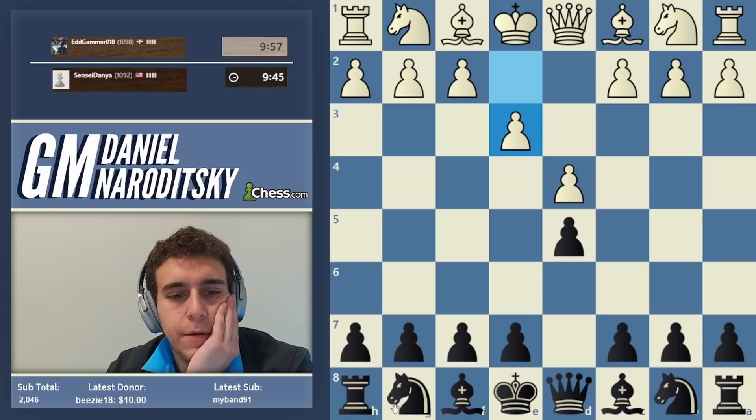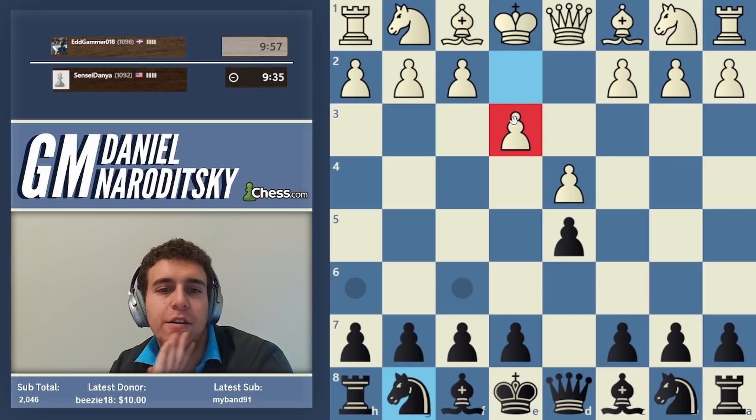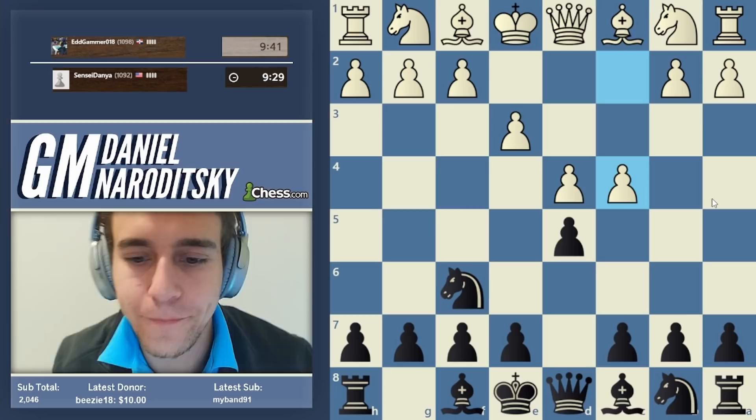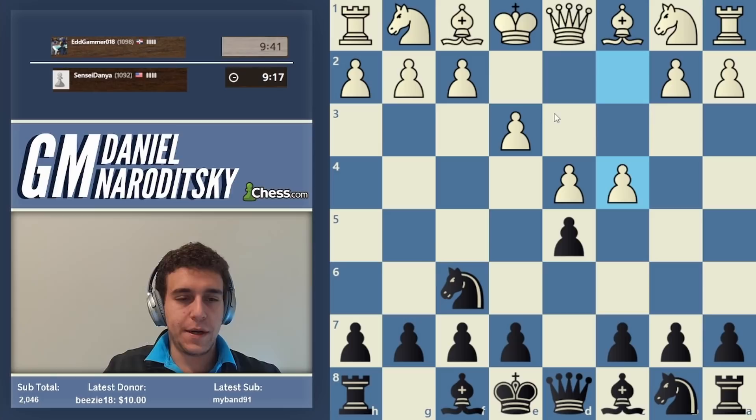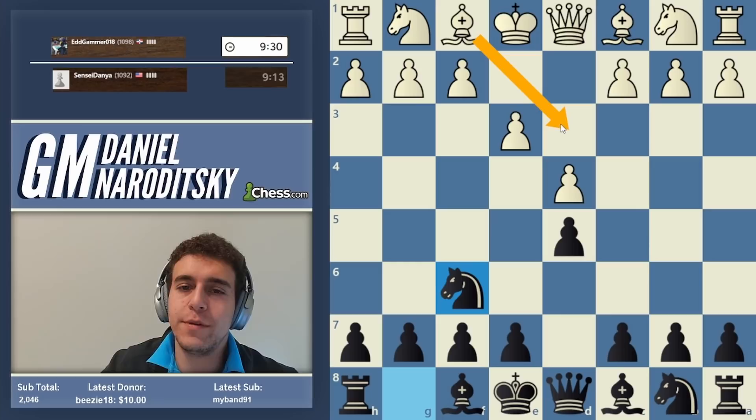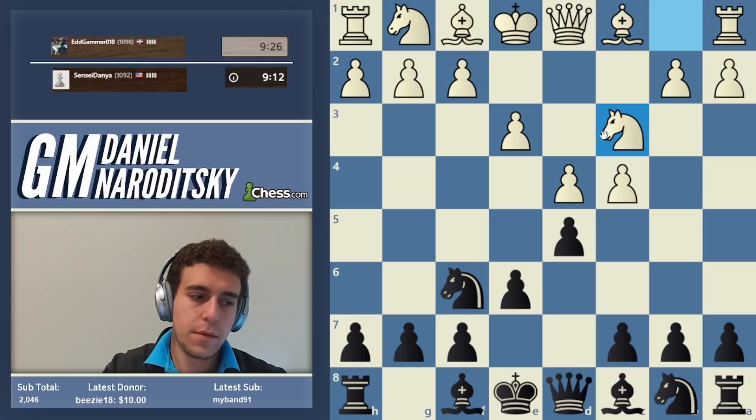We are continuing to play fundamental openings. E3 is called the Colle. This is a very solid opening, but black doesn't change the way they play — we play knight f6 and basically a Queen's Gambit Declined setup. After c4, we've transposed to essentially a queen's gambit with the move e3, which is relatively innocuous because it blocks in the bishop. The pure Colle is actually bishop d3 — I'll show that setup after the game.